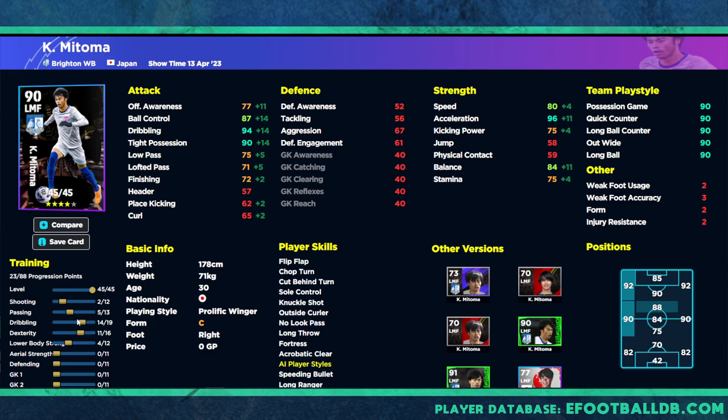With 23 points left, we still have 90 tight possession, 94 dribbling, and 96 acceleration, plus 75 low pass which is quite good. The shooting we don't need at all for a winger — even trained to 75 you won't get much curl, and he doesn't have real shooting ability anyway. This guy is just a speed demon, similar to Dembele — that's how I'd play him. He'll still score a couple of tap-ins, but his dribbling is where it's all about.